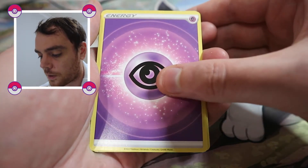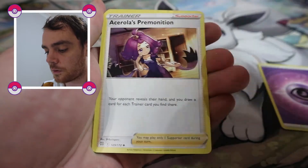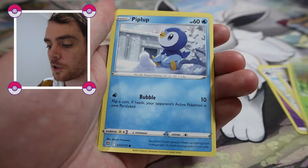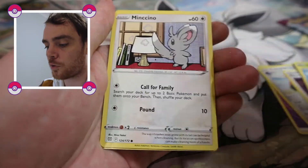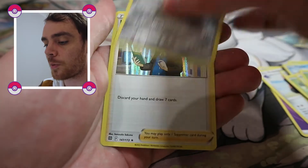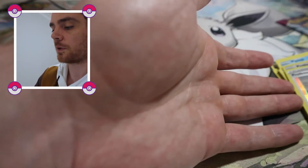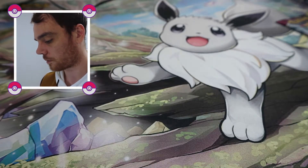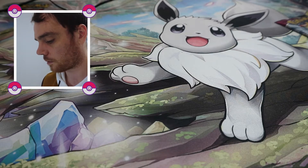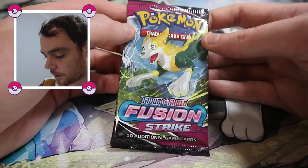If you haven't subscribed to the channel, I do a short every day, so something comes out every day for you to look at. Shroomish, Pip Plop, Turtwig, Muncino, Garoblast, Probopass, and Professor's Research Holo. That's a weird one — it didn't have a code card, did it? Oh wait, it did have a code card. I don't know what's wrong with me, my brain's not working today.